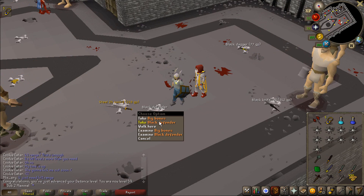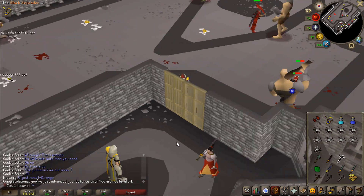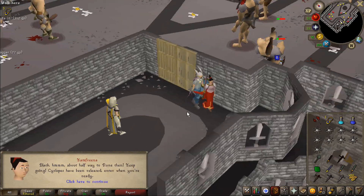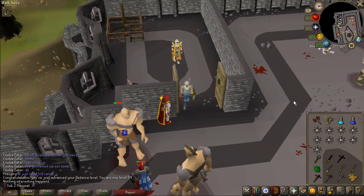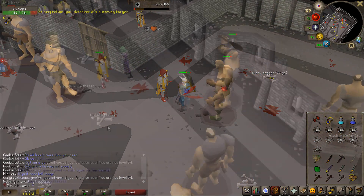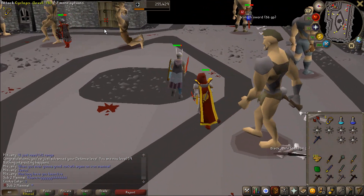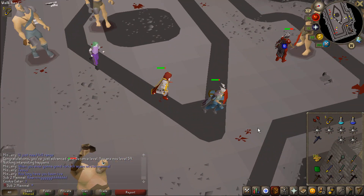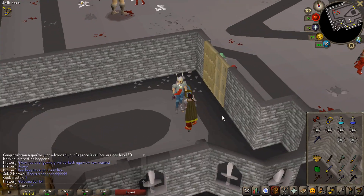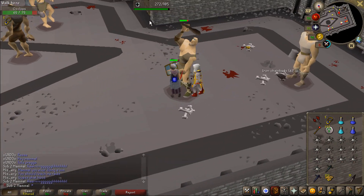Approximately 5 minutes later, there is the Black Defender, and we are on to the Mythril. There are probably people watching this video who took 10,000 tokens to get one Defender, and they're furious — I'm sorry. We are just cruising right now — there's the Mythril Defender. And there we go — there is the Adamant Defender. That one took a little bit longer, but that's alright.